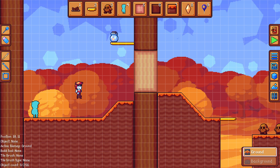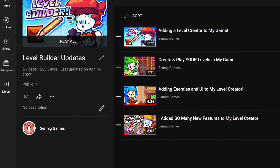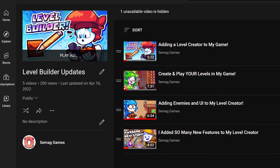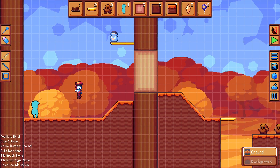Hi everyone and welcome to the fifth devlog video for the Vibrant Venture level builder. If you haven't seen the previous videos in the playlist, I'm going to leave a link in the description down below, but you can also click the card in the top right to go to the playlist. Now let's have a look at all the new features that I've been adding.